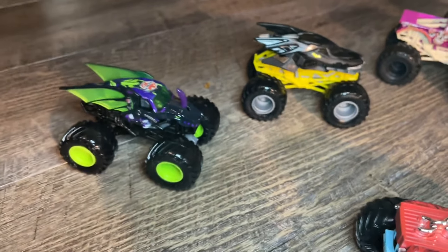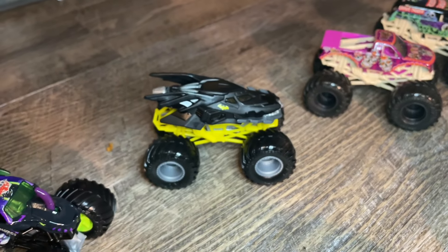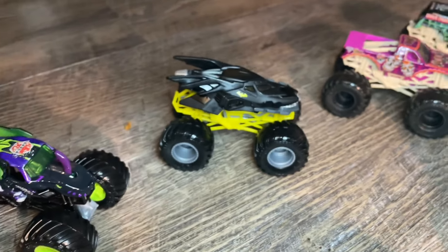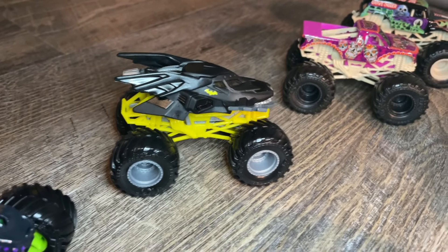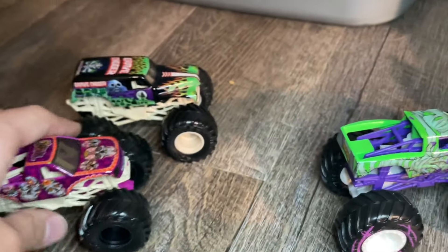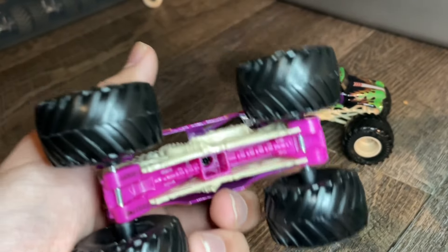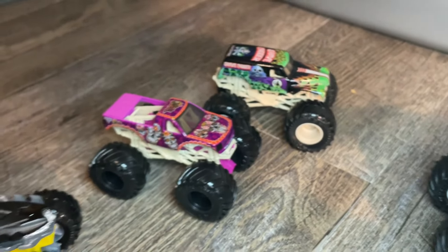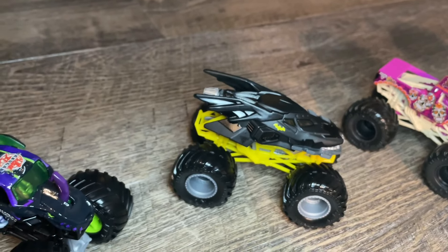For the next two-packs we have the Spin Masters. I basically spent seven dollars on a yellow roll cage on that Batman because the Dragonoid is nothing different than the singles from Mix 17. The Batman has no difference other than the yellow roll cage and gray chassis. Same with the Calavera and Gravedigger Boneyard two-pack — that Boneyard Gravedigger is no different at all from the Mix 10 one. The Calavera may have a different wheel color — the Mix 14 one had a black chassis and this one has a pink one, but I prefer the black anyway.